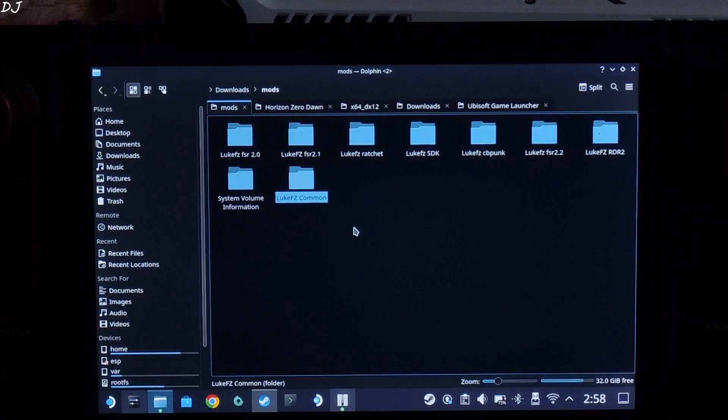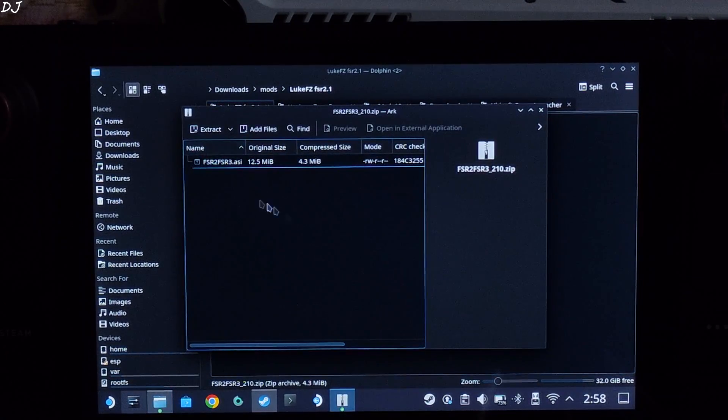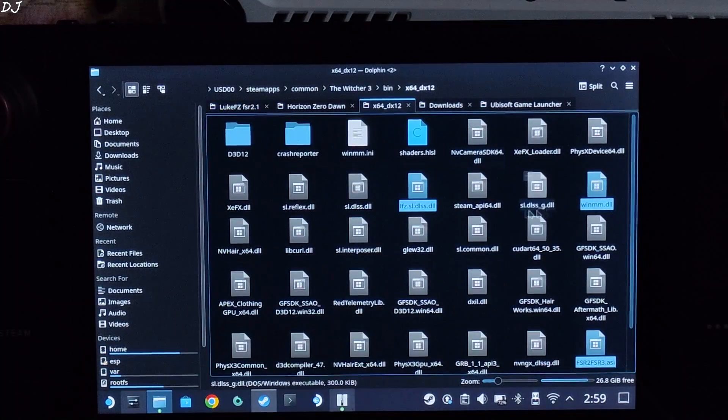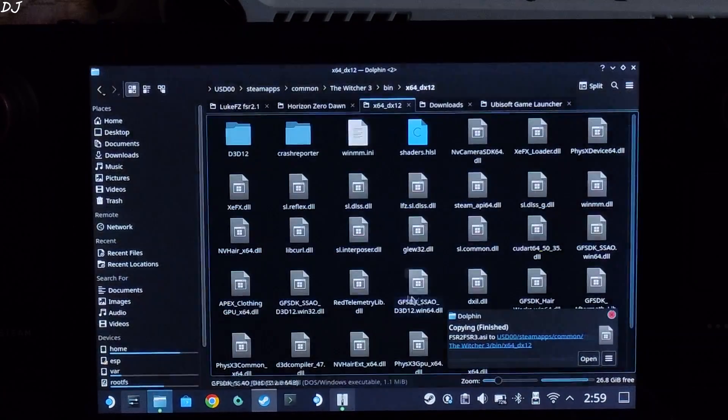Witcher 3 uses FSR 2.1, so we need to download the ASI file corresponding to it. Extract the contents of the archive file to get the ASI file, copy it, and paste it in the same directory where you pasted the previous files. Overwrite if prompted.